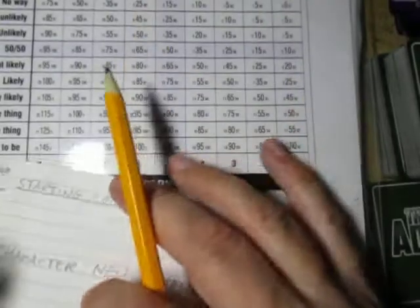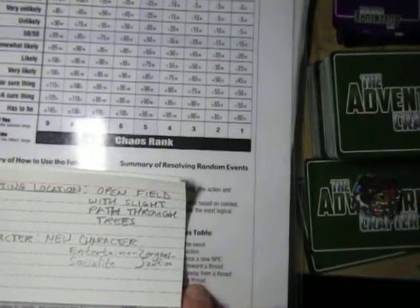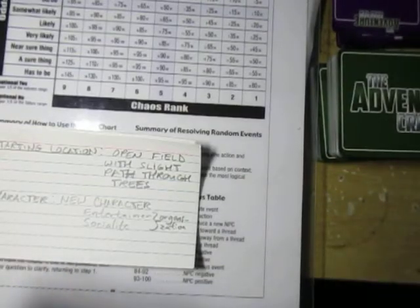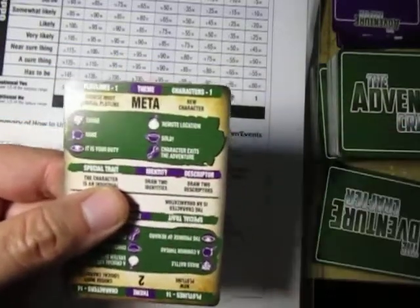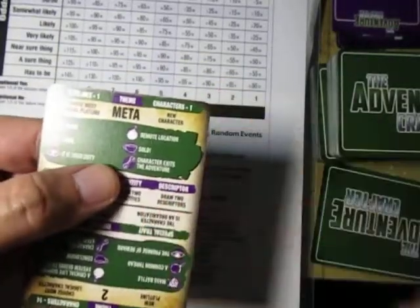What am I going to use for characters? I used my Adventure Crafter cards, which are just another version of the Adventure Crafter book — again, part of the Mythic system. What I ended up picking off the top shelf was a card that says Meta. That's the theme. I didn't quite like Meta — I'm not sure what Meta is right now.